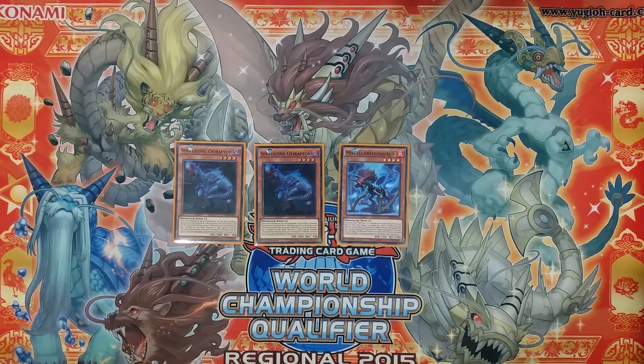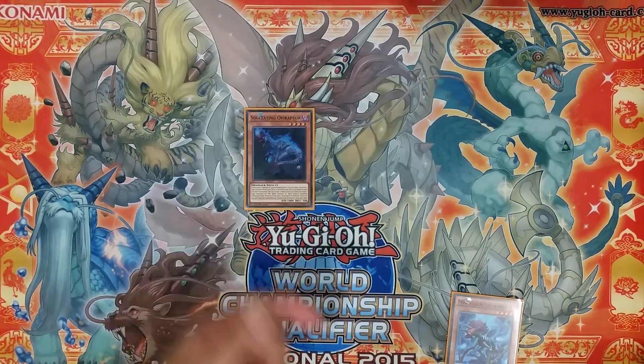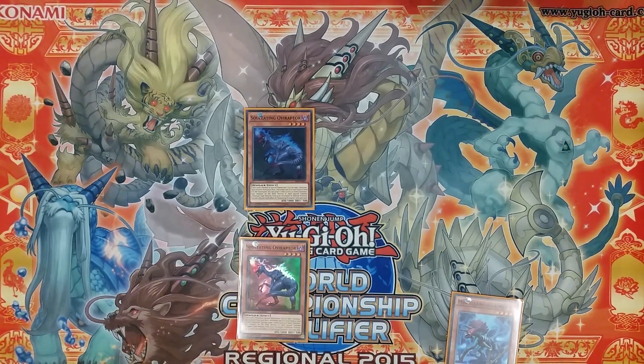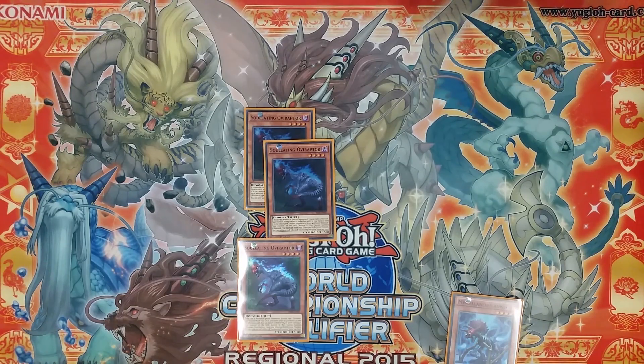Soul Eating Oviraptor has the ability to search any dinosaur including itself — so Oviraptor for Oviraptor, which sets your normal summon for next turn. These are all plays that could come up in very specific scenarios, especially very simplified game states. Having a 1800 normal summon every turn guaranteed is definitely pretty good.